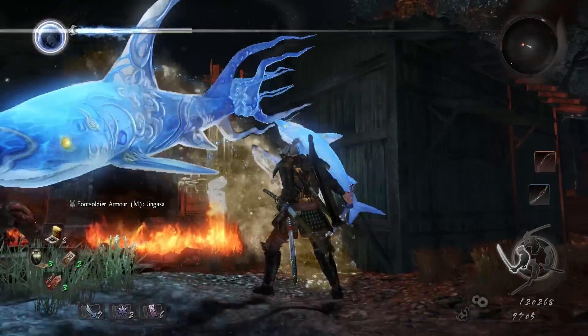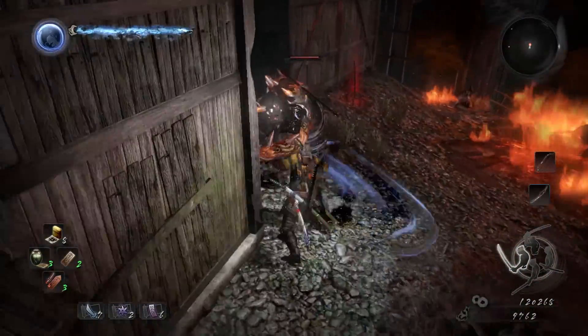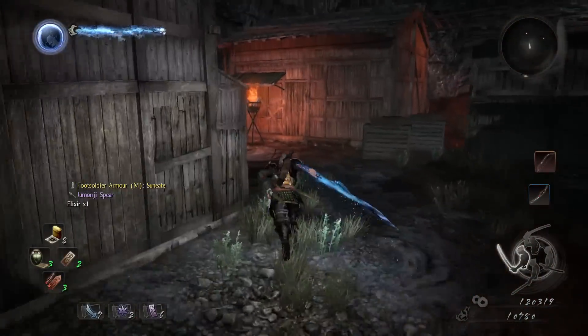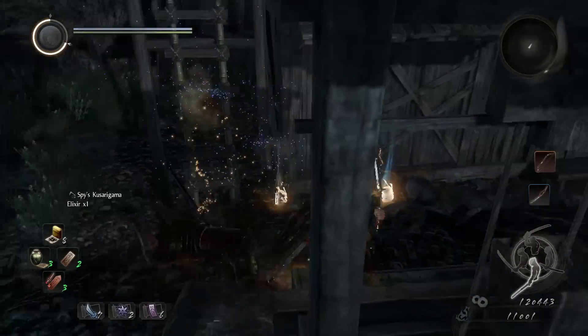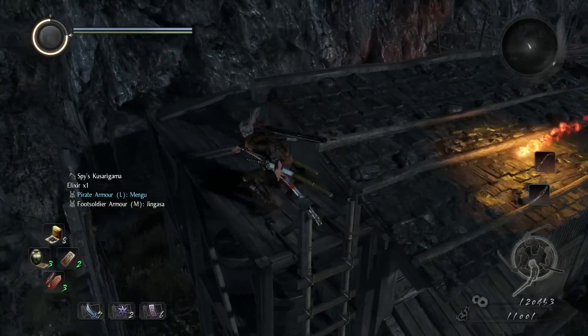What's up guys, my name is Bear the Boss. In today's video I'm going to be showing you a farming method I found really early on in Nioh to get loads of elixirs and amrita. This is going to help because with a lot of elixirs you'll be able to hold more than usual, which can really help in boss fights, and the amrita will let you level up and increase your character stats.